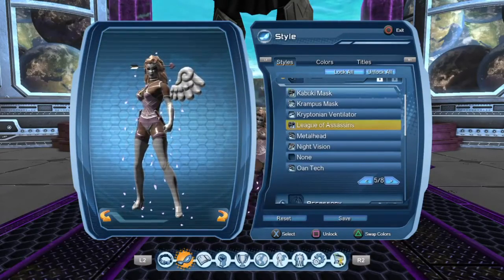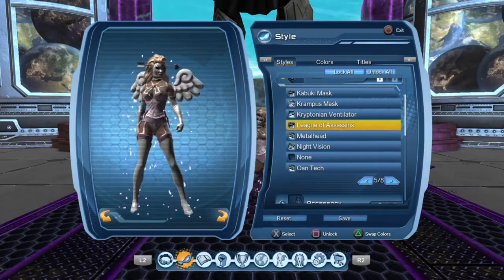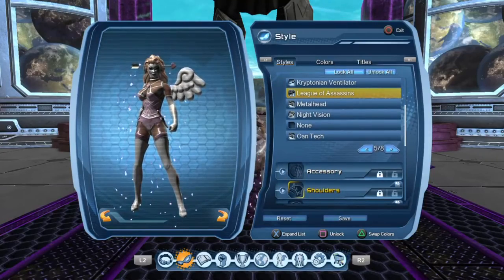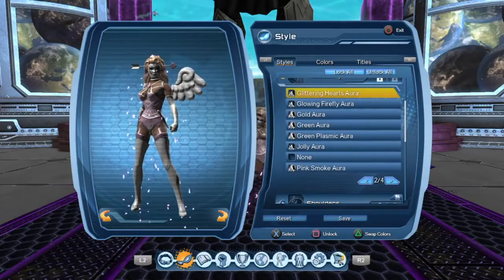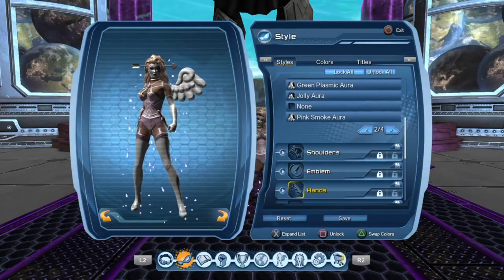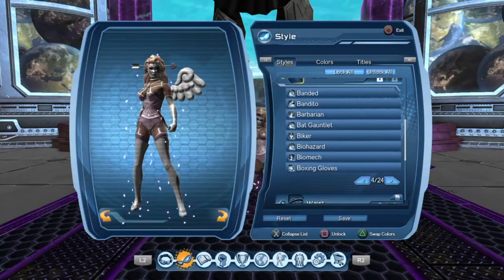The face style is what I usually use, which is League of Assassins, so you can recolor that. The little stripes on the face I've painted pink and the eyes black just to make them darker. I've got the Glittering Hearts Aura which I got last year, but I think you can still get it at this event — I'm not too sure.